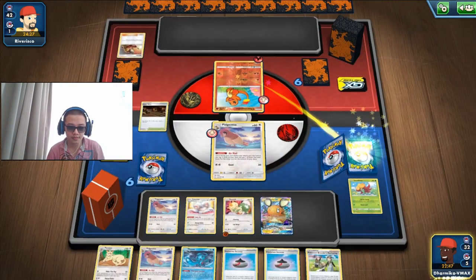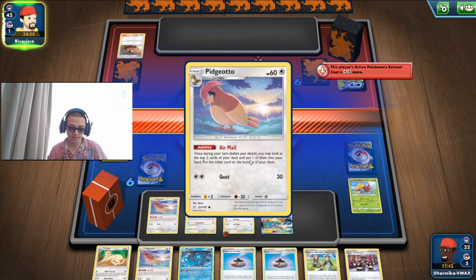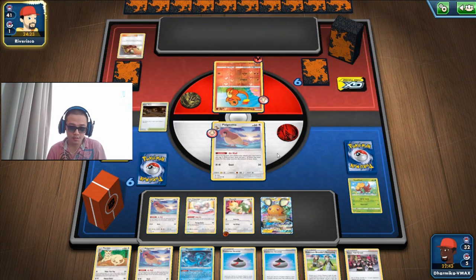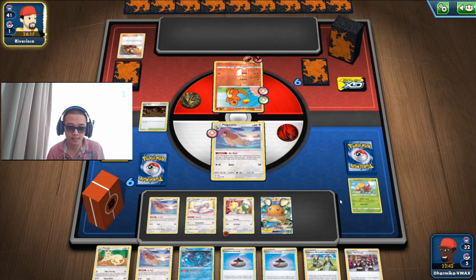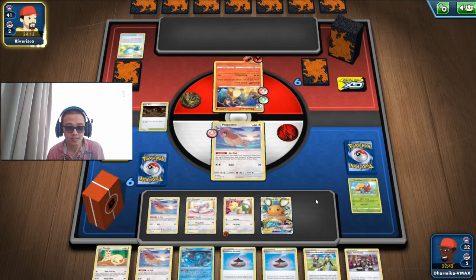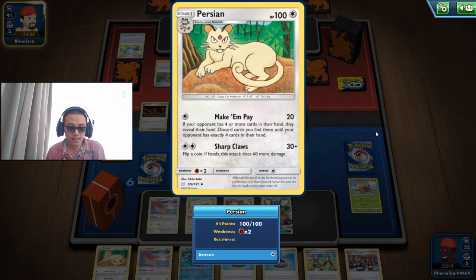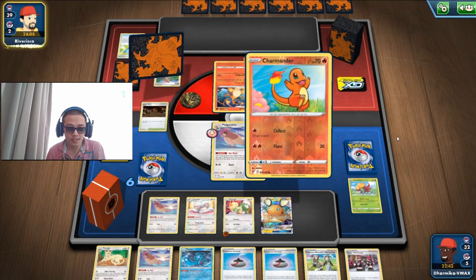I actually need an Energy to do the switch because I have no Switch cards, no Scoop Up Net, no Bird Keeper, nothing. Oh dear — they are gonna kill our Pidgeotto, that's not good. And they are gonna be able to kill Persians very easily with their Charizard. But hopefully they use Battle Sense enough times, because if they use it half the time they do a lot of work for us — they discard a lot for us.